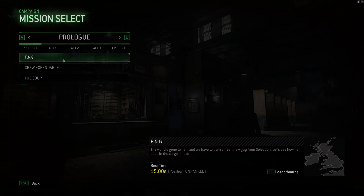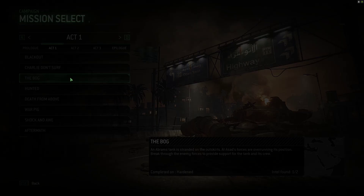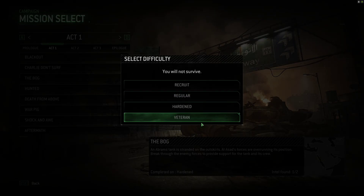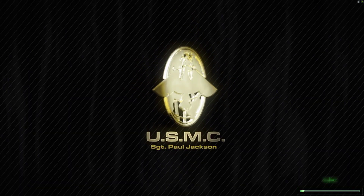Once it's off, the game should run fine and should never crash. Go to Mission Select, Act One, The Bog, hit Yes, pick any difficulty, and just let it finish loading.